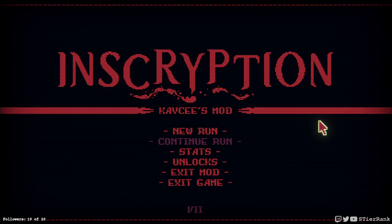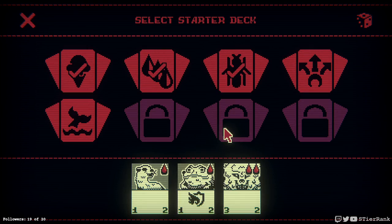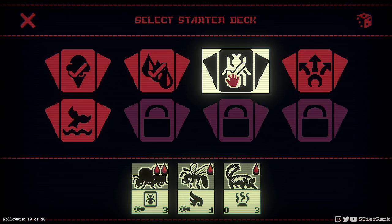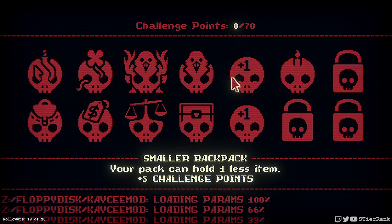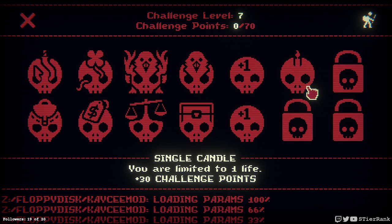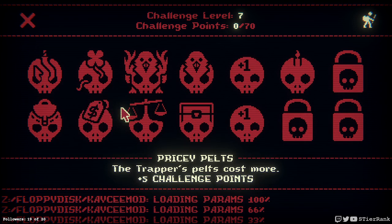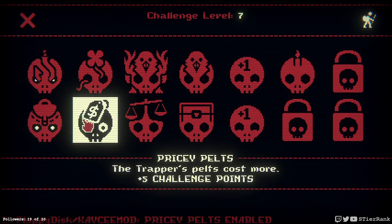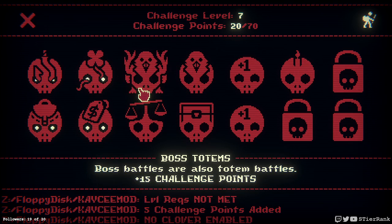Hello and welcome, this is STR Rank. Today I want to play some more Inscryption Casey's mod. We are going to hit up a pretty hard challenge here, so I want to stick with our insect pack and we're going to try to get 70 points. Let's start off with selecting each of these and that gets us to 20.